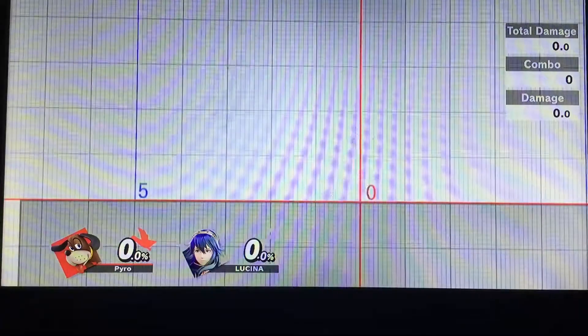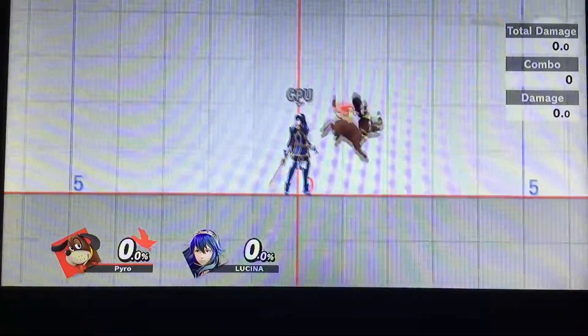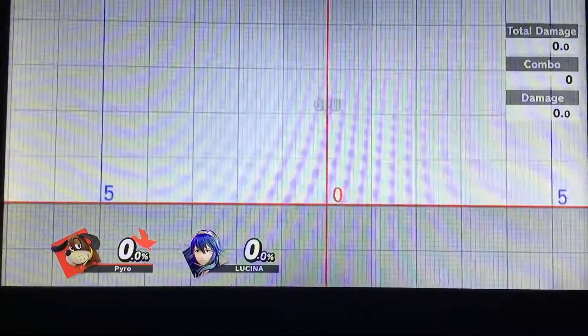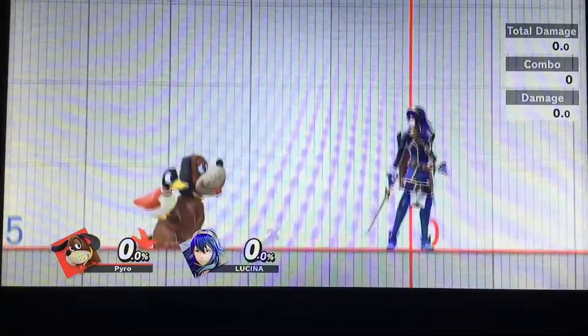I am buffering the perfect full hop Clay Pigeon during the up tilt here; however, during normal gameplay you will actually be buffering this during the end lag of a Clay Pigeon during a chain combo. Also keep in mind you can wave bounce with full hops if you also need that for a specific position.